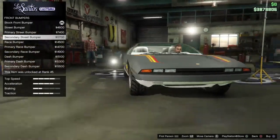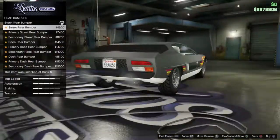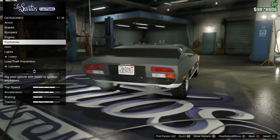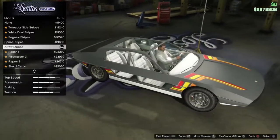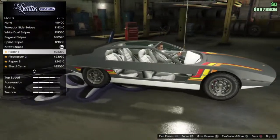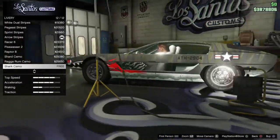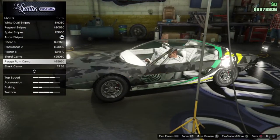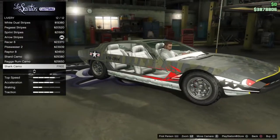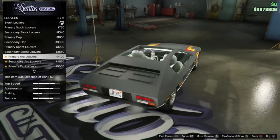Moving into customization — there are a few bumper options, mostly color changes and slight shape differences. Rear bumpers are pretty much the same. I really like the white. The main thing is livery: the arrow stripes came with the casino vehicle, and there's also one free livery — the shark camo — which is quite cool, though I'm not sure it fits the car. It's more of a sports car than a military vehicle, so I'll stay with the arrow stripes.